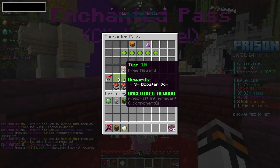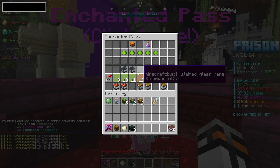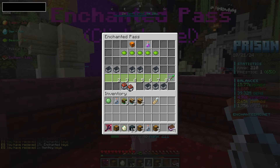We unlocked the premium pass last video, and there are crazy rewards for the free pass up here, like millions of tokens. So we're gonna claim up all of those — that just gave us a ton of tokens into our balance, probably a ton of crate keys, and then hundreds of millions of tokens for the premium pass. So let's go ahead and claim those as well.